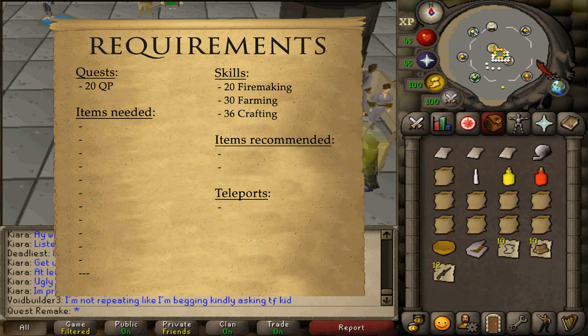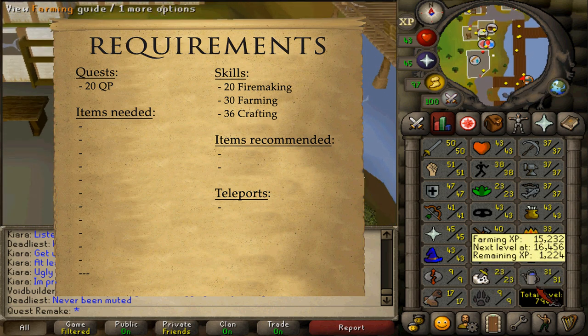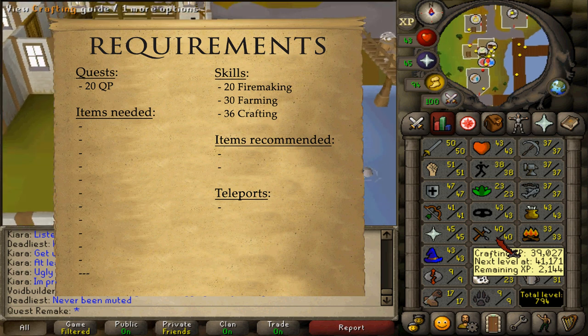There are no quest requirements, but you will need to have at least 20 quest points. Skill requirements are 20 Firemaking, 30 Farming, and 36 Crafting.